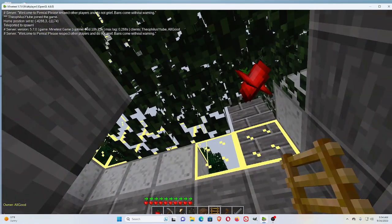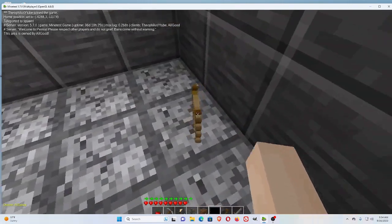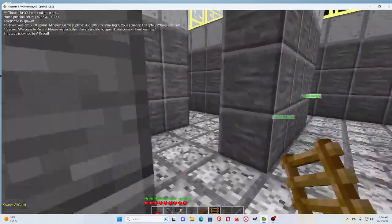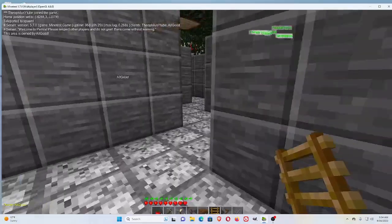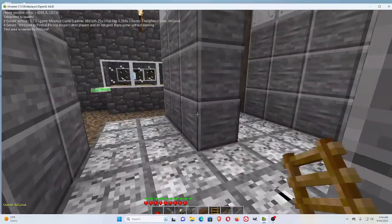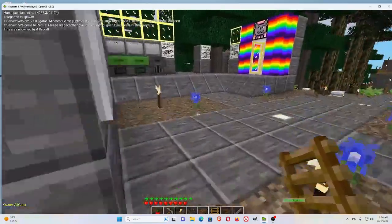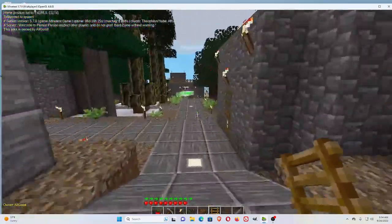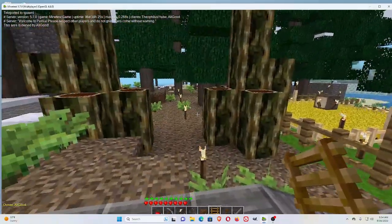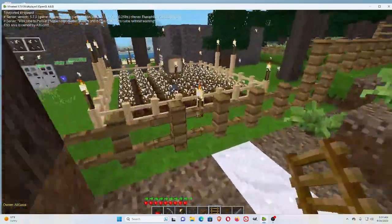If you mine in a protected area like this, you'll take damage — so you don't want to do that. They made a little bit of a maze to get out here. If you mine these, you'll take damage. You will have to walk out of the area in order to mine anything, generally.